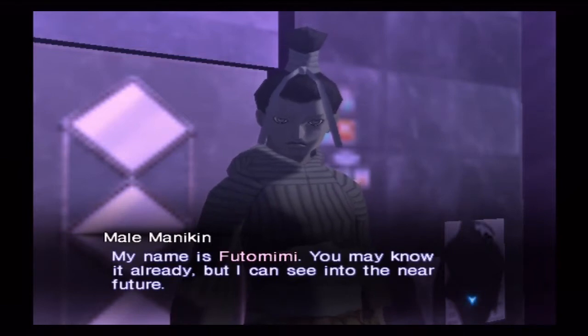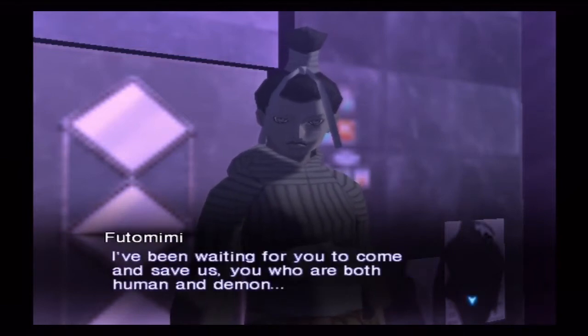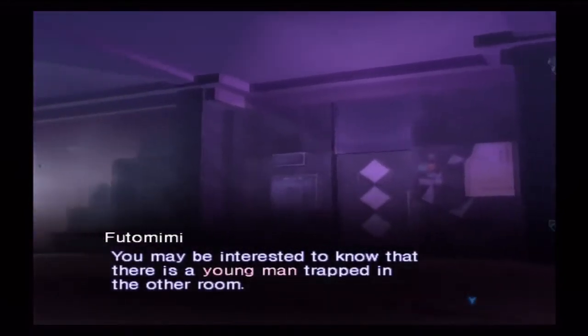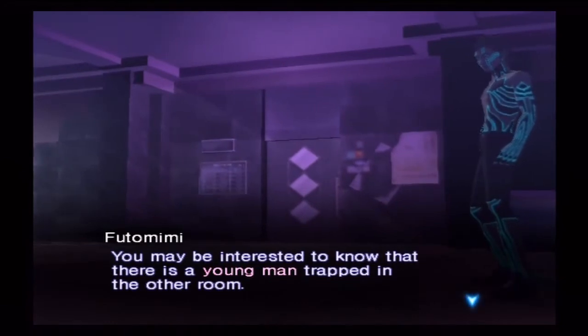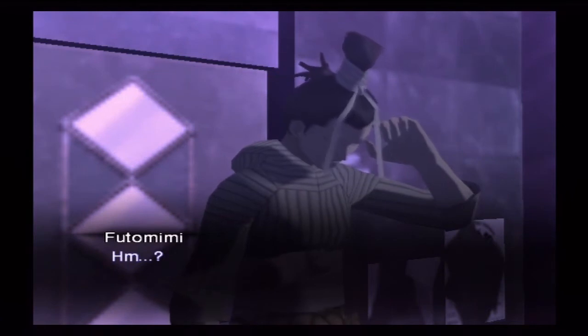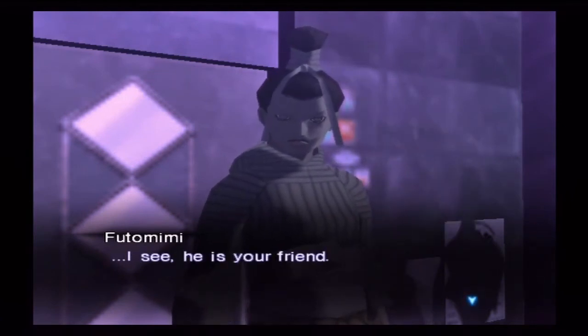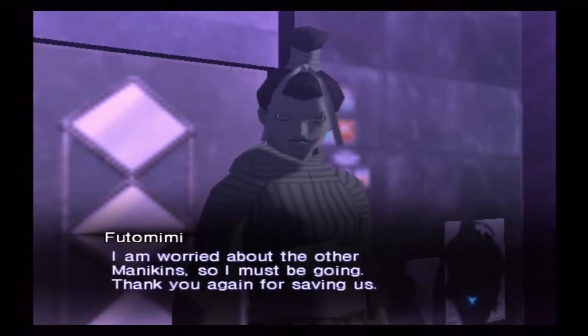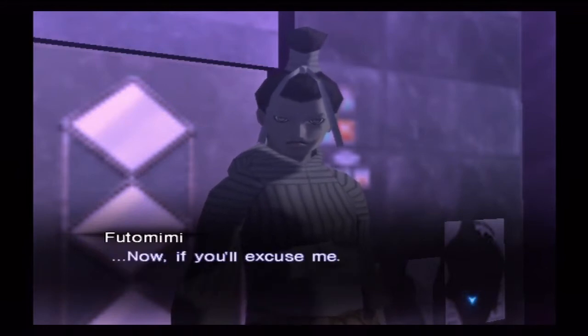You may know it already, but I can see into the near future. I've been waiting for you to come and save us — you, who are both human and demon. You may be interested to know that there is a young man trapped in the other room. It seems he came to see me, but he was also caught. He is your friend. You should see him then. I sense a strange energy in him. I am worried about the other mannequins, so I must be going. Thank you again for saving us. Now, if you'll excuse me.